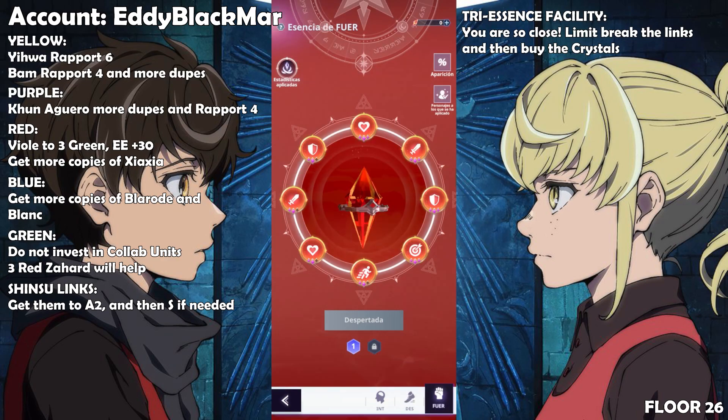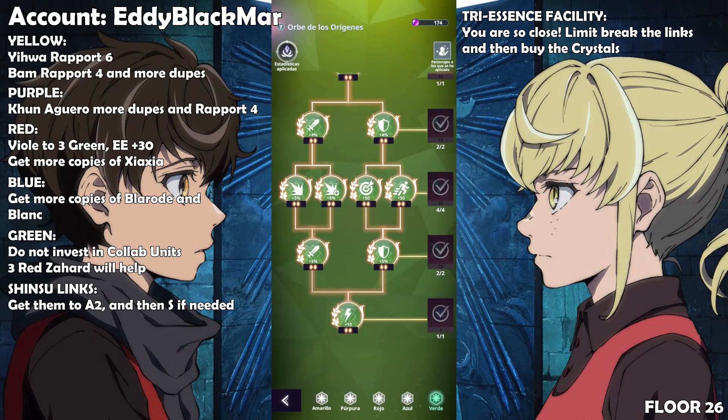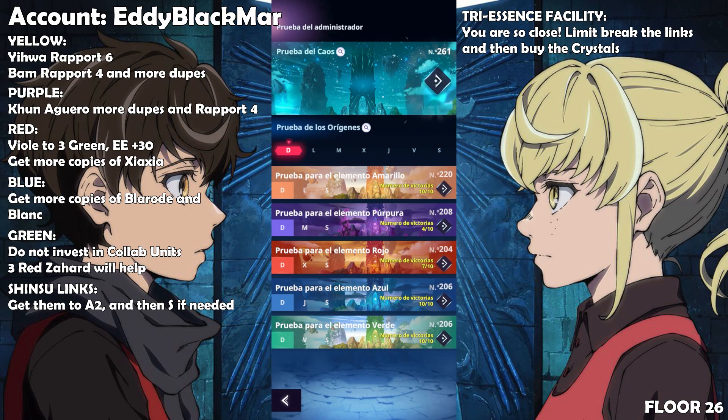The Origin Orb — you've already maxed them all so nothing to say there. For the trials, they're fine — you're pushing them all as much as you can. They're all evenly leveled because you have one carry for every element, so you are really well set overall. The trial of chaos standard one is fine at 260. Pretty much you'll get to a similar level compared to the adventure floors — floor 26 is around 260, floor 30 is around 300.